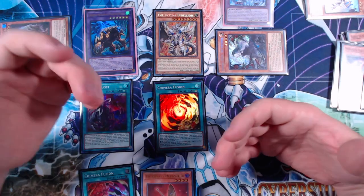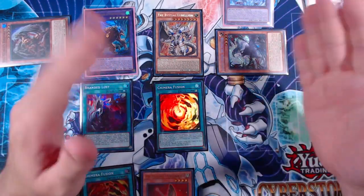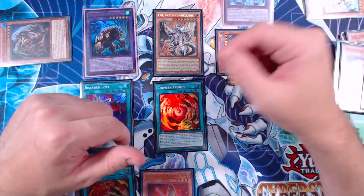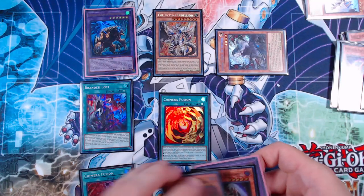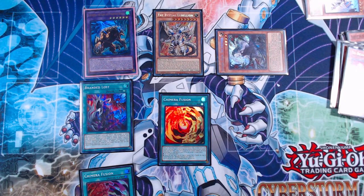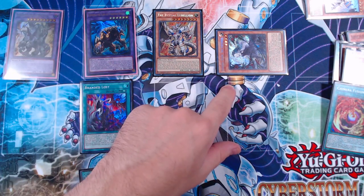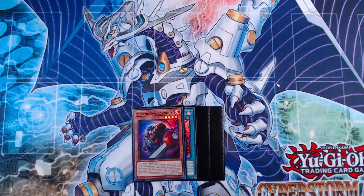Our end board is terrifying: we have access to both engines, protection in the graveyard via Branded Opening, Mirror Sword Knight, and Cornfield Total. We have Mercourier's negate while an Albaz fusion is on field, and Chimera Fusion is already set. If our opponent has two monsters, we can use Chimera Fusion with Mirror Jade and Berfomet plus one more card to go into Guardian Chimera — popping two, drawing one, special summoning Mirror Jade back, and triggering Branded Lost again for another monster.